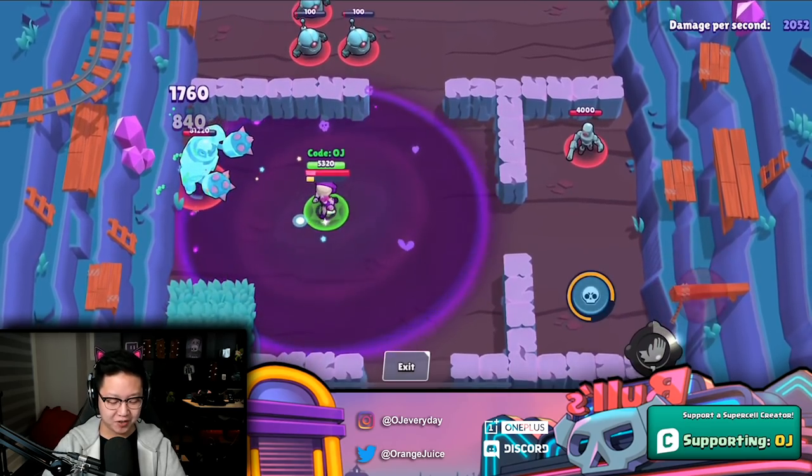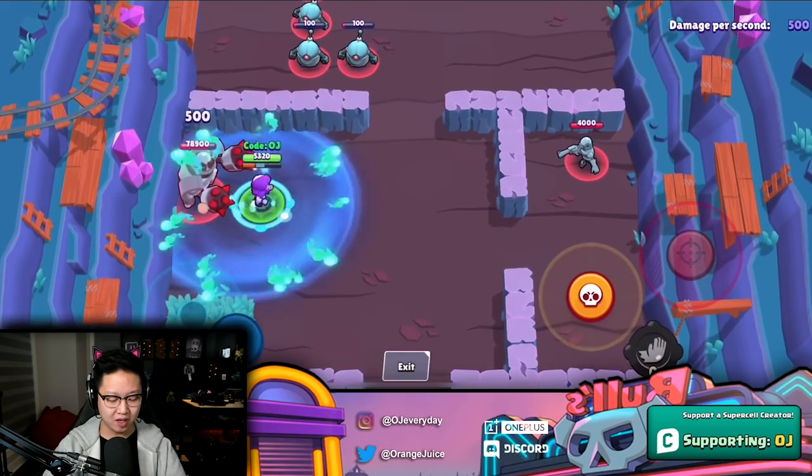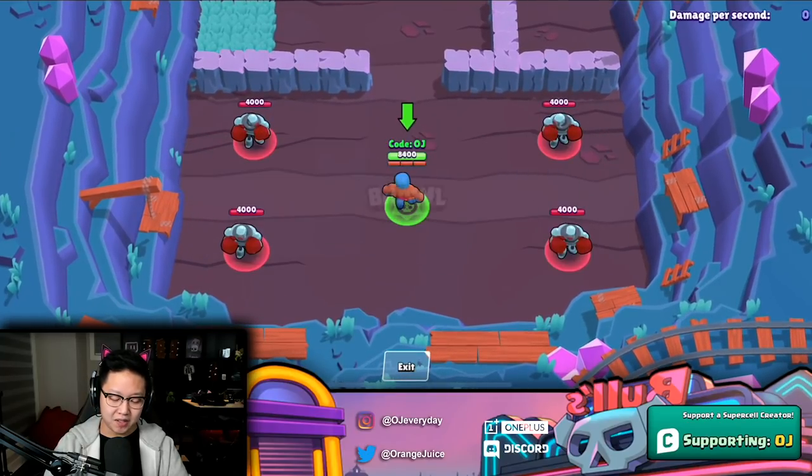With Emz's gadget, if an El Primo gets too close, you activate your super and you're still within safe distance. If he gets too close again, you push him back — it deals a little bit of damage. Looks like there's a bit of cooldown. The third one didn't push him back because the bot was already on the wall.